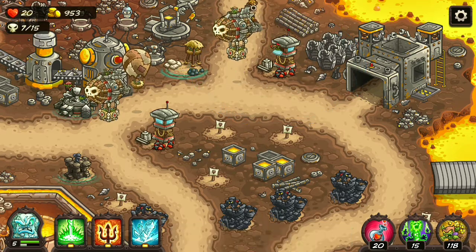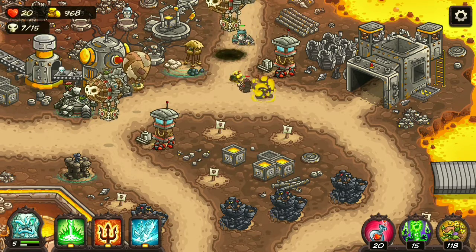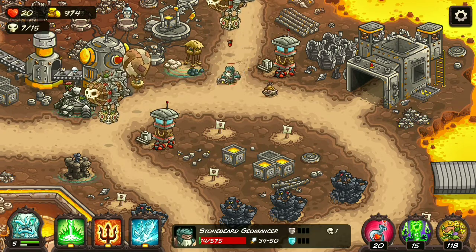Now let's see the slowing ability in action. There you can see the Goblin Zapper, and there you can see the black stain on the ground which slows down the enemies. Look at that Stonebear Shermancer barely moving — it's really good slowing.